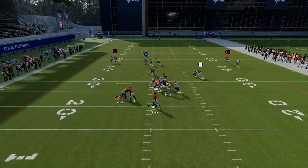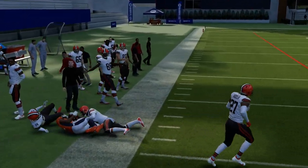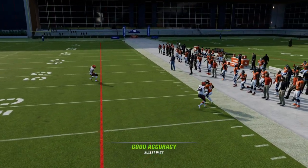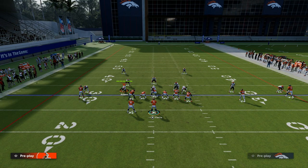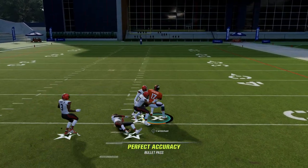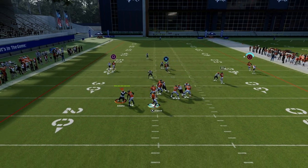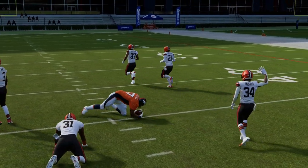Against press man, this crosser typically will beat man coverage across the formation, as you can see right there. The route on the right side isn't 100% consistent, but it can get a glitchy quick separation against man. You can throw that to the sideline relatively quickly, especially if you have the Short-In Elite ability on that player. Another really good route for beating man is this outside trips receiver on a wide receiver post — it's a sharp-cutting post, which means it's going to get really good separation against man. As soon as he cuts to the inside, just pass lead inside, and that route can also beat man coverage.